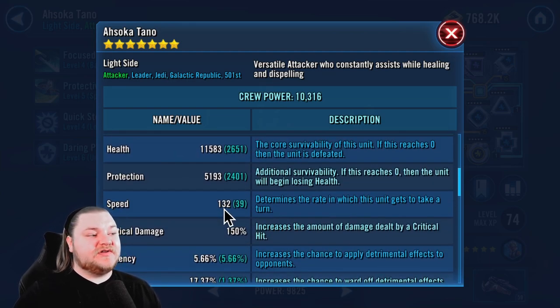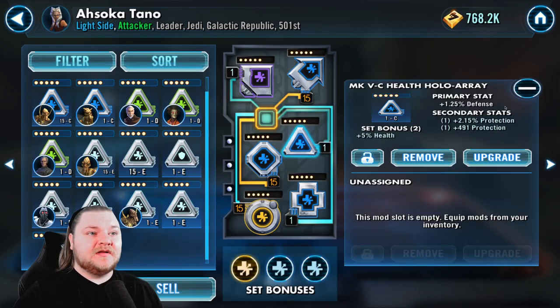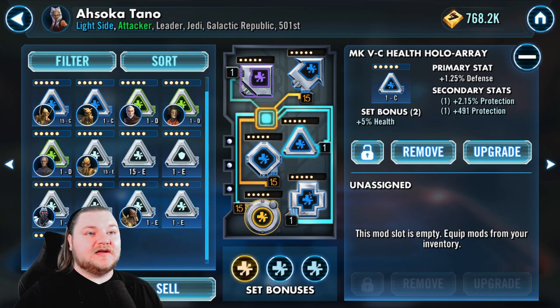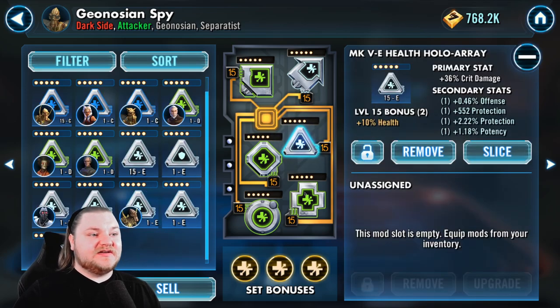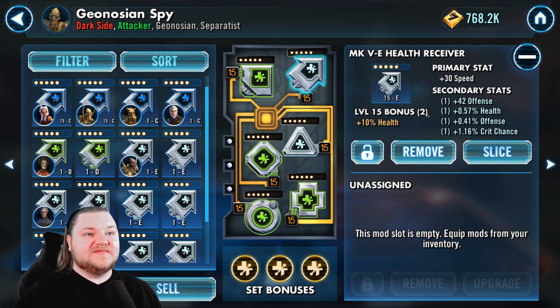Modding him up was enough to make Spy pass both Dooku and the Soldier in power. He might actually be faster than Ahsoka — he's 160 speed. Ahsoka is 132 base speed with 39 added. I didn't level up some of these mods because they weren't quality enough to spend 250,000 credits on — particularly the triangle. The arrow has speed which I'm fine with.